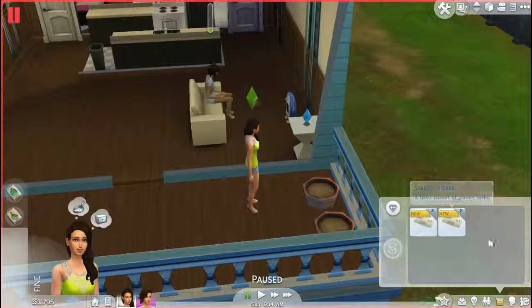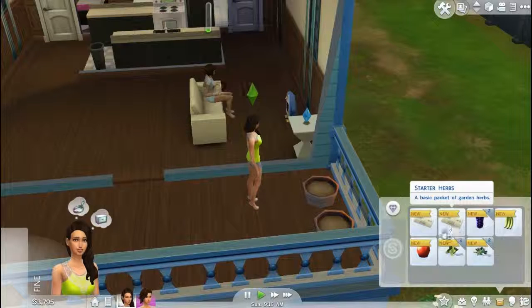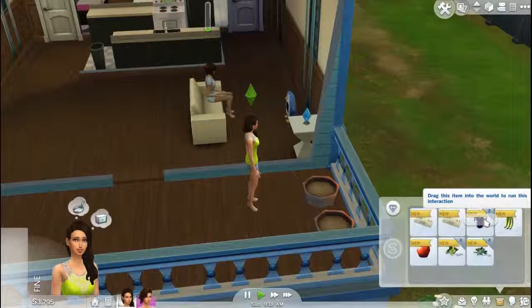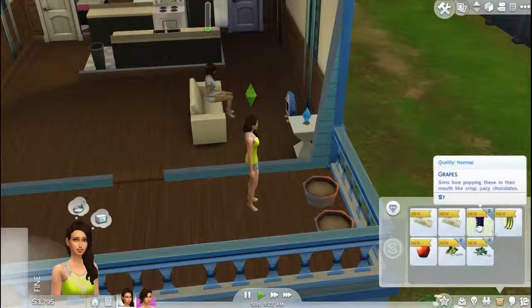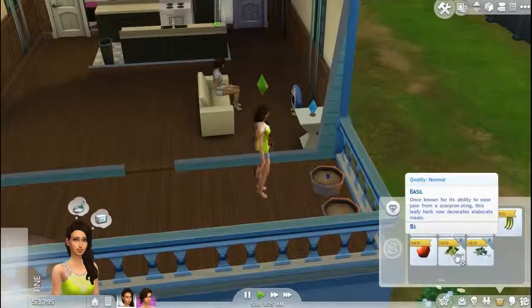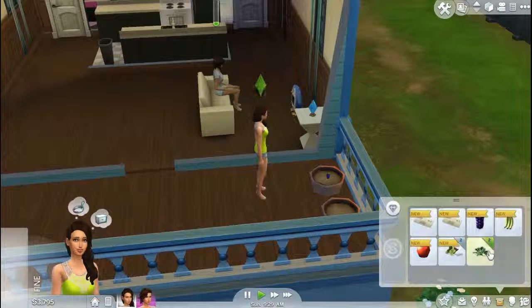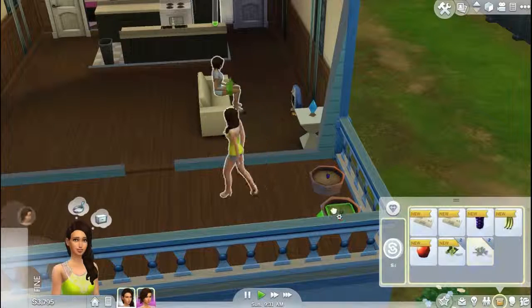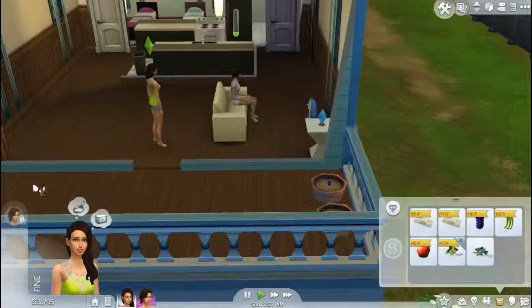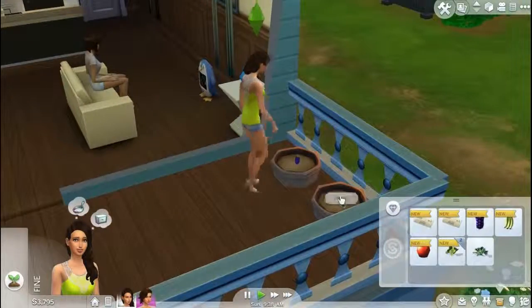We're going to open the seed packets and we're going to begin. That's cool. So we're going to plant the grapes. How do I do this? Oh, that's cool. And we're going to plant parsley and basil — we're going to do parsley. Here we go. Where are you going, girl? Stop chatting. You're going to plant.